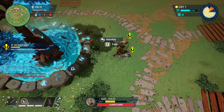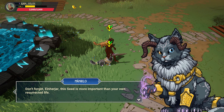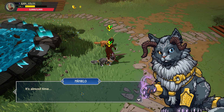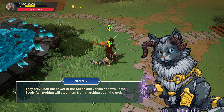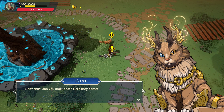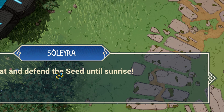Don't forget, Iron Yard, the seed is more important than your own resurrected life. Look at the sky - it's almost time. Every night, creatures from the realm of darkness emerge. They prey upon the power of the seeds and vanish at dawn. If the seeds fall, nothing will stop them from marching upon the gods. Can you smell that? Here they come. Quick, time to put that new sword to good use. Get ready for combat and defend the seed until sunrise.